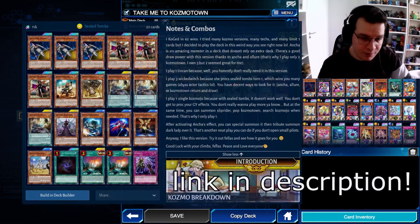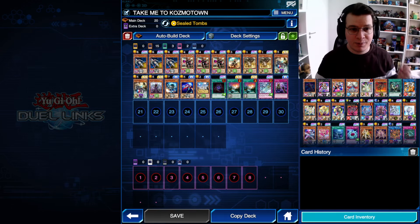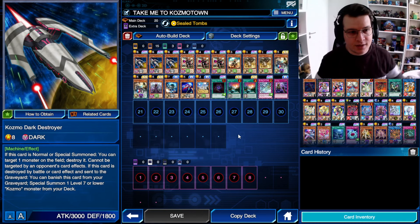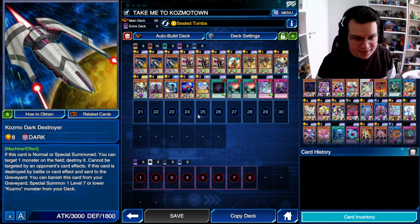I'm gonna put a picture of it now and put a link to their deck in the description of the video, if I remember to do it. Editing McLord, remember to do that. The basic crux of this deck is you're using so many card draw cards in order to access the very few backrow that you have, but more importantly, to get to a pilot and a ship so that you can dunk your opponent, because Cosmo Dark Destroyer is a real card that's really tough for many decks to deal with.